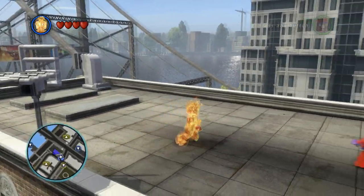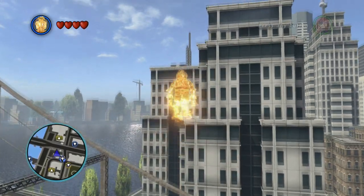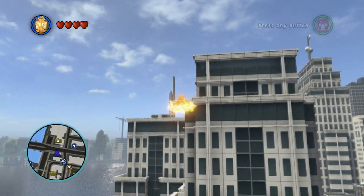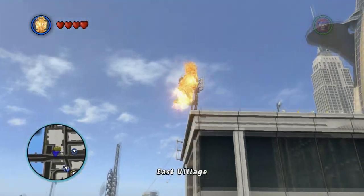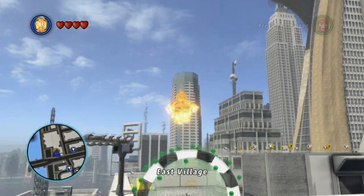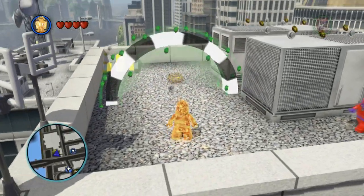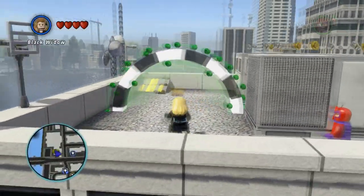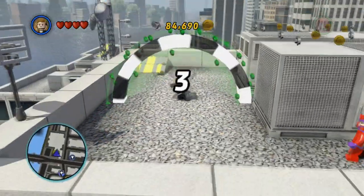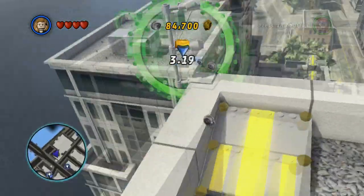Let's go ahead and head over this way to try to get this other gold brick over here. Oh well, we know this one. Do we want to try this one again? All right, let's try this one again — but I was told that we should use Black Widow for this. Here we go. Let's do this, Black Widow. Go. No. Okay, we failed.